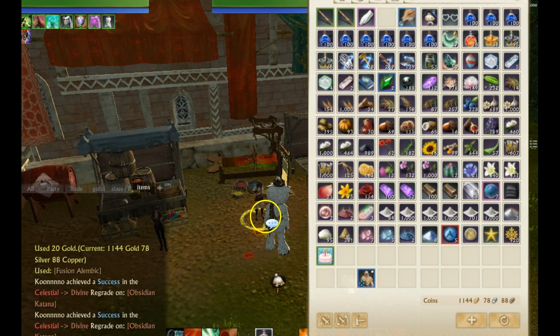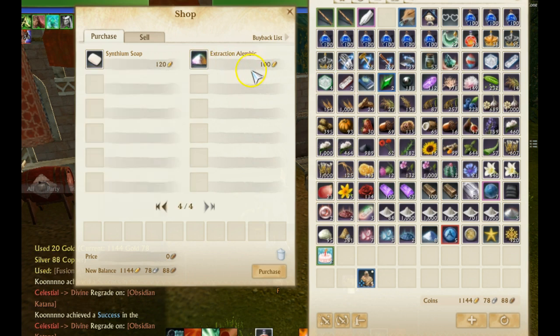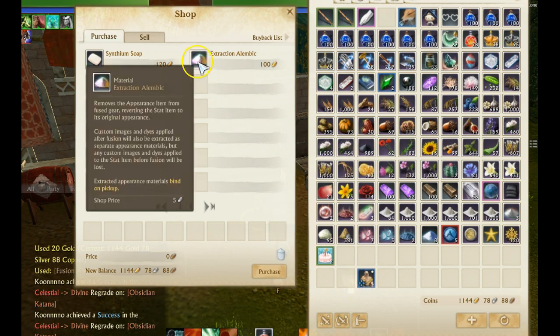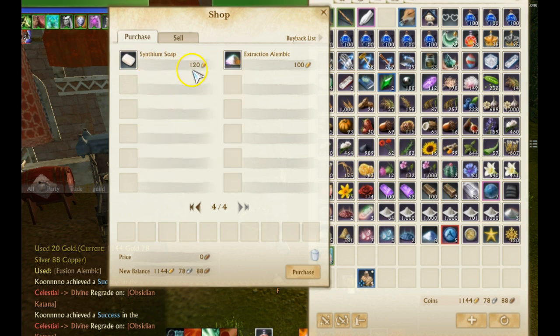If you want to remove that appearance, go to the NPC. On the very last page there's an Extraction Alembic — pick it up for 100 gold and you can extract the image off the costume. So if you want to switch looks, it'll cost you 100 gold. Also note that your costume stats are only active for 30 days; to reactivate them you need to wash your costume with soap, which costs 120 gold from the NPC.